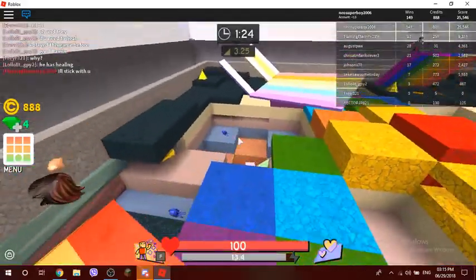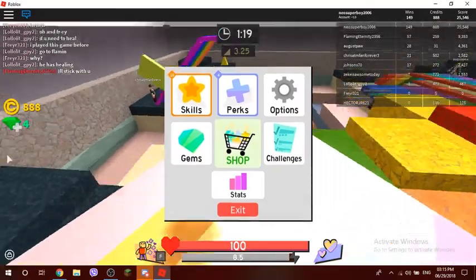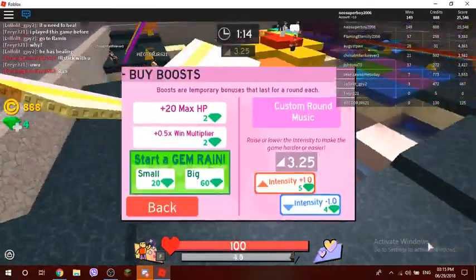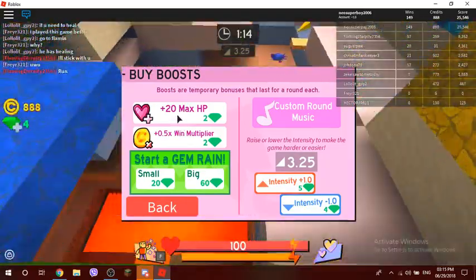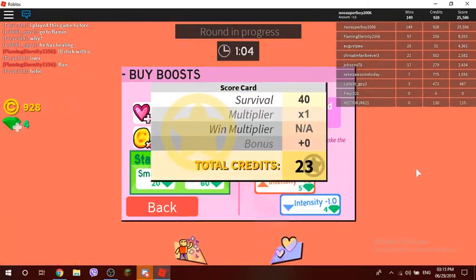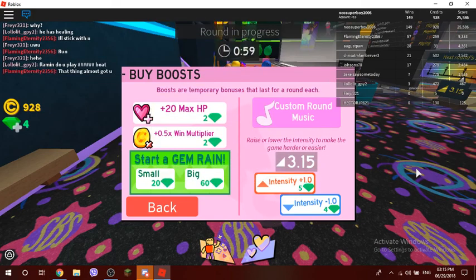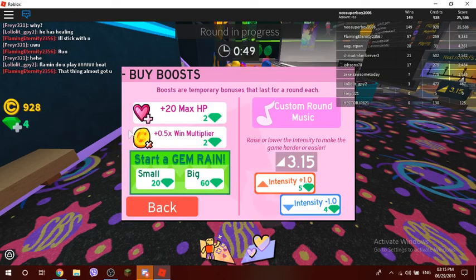Avoid jumping in lava of course. You can also buy boosts for the next round. I just fell into the lava — if you fall in, you die instantly unless you have a certain perk. You can also add custom rock music, but if someone adds it I'd mute it because Roblox takes copyright seriously.